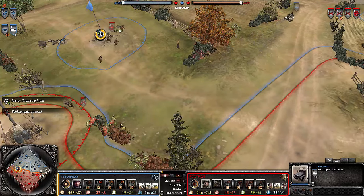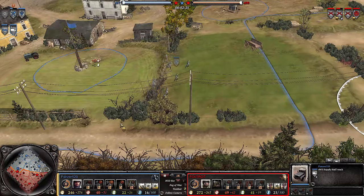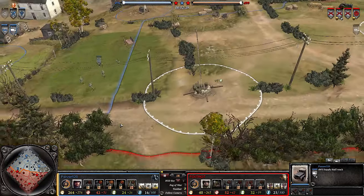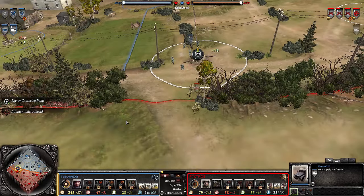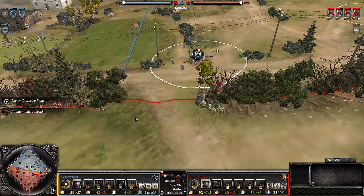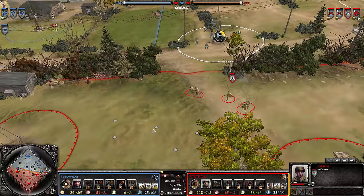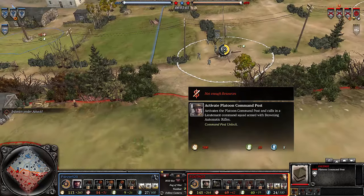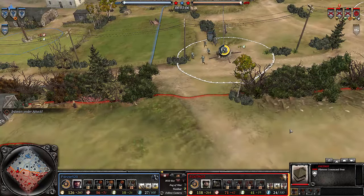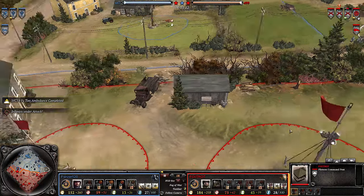The Sturmpioniere do get retreated fairly quickly, and the rear echelons are coming up to support the riflemen against a Kübelwagen. We already see a 2-to-1 cap in favor of Foxtrot. We also see a very early ambulance from Foxtrot — I don't necessarily agree with that. I'd rather see a little more map presence or maybe picking up a Lieutenant. You'd have more than enough fuel for that, giving you a dominant early position.